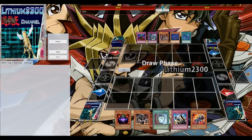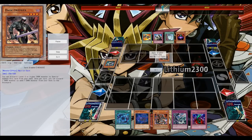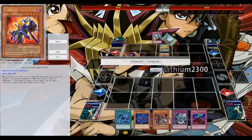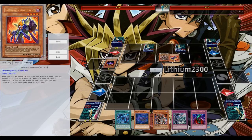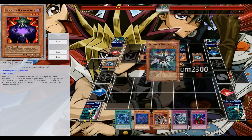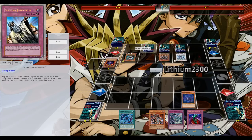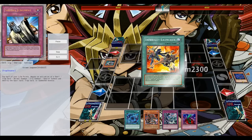Next big deck: Infernities. This should in theory be a good matchup due to Winda, because he's playing the Synchro version and Winda is pretty much MVP against that version — not too good against the Exceed version though. Again I lose rock-paper-scissors so the opponent gets the start, and of course they always open well with Infernities.